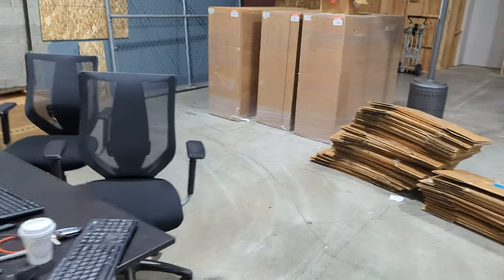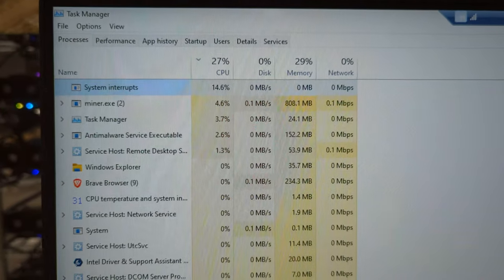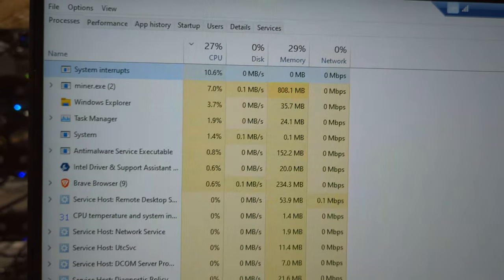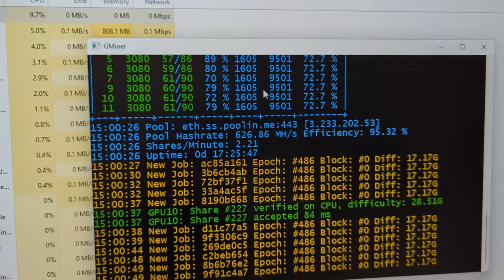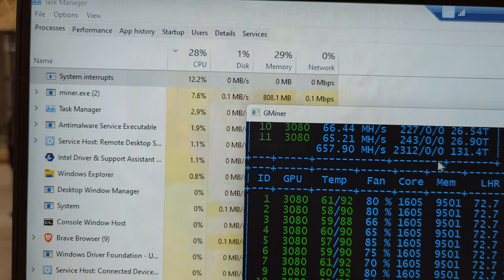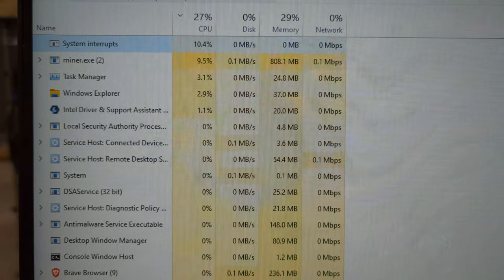I'll show you what it looks like. Here's Windows 11 for that same rig, rig 23. You can see we have system interrupts at around 10%, then it drops down to 8%, and so on. The miner is actually running right now, but we are not running those couple of GPUs. The system interrupts are just stuck at 13, 11, 10, 13%, and so on.